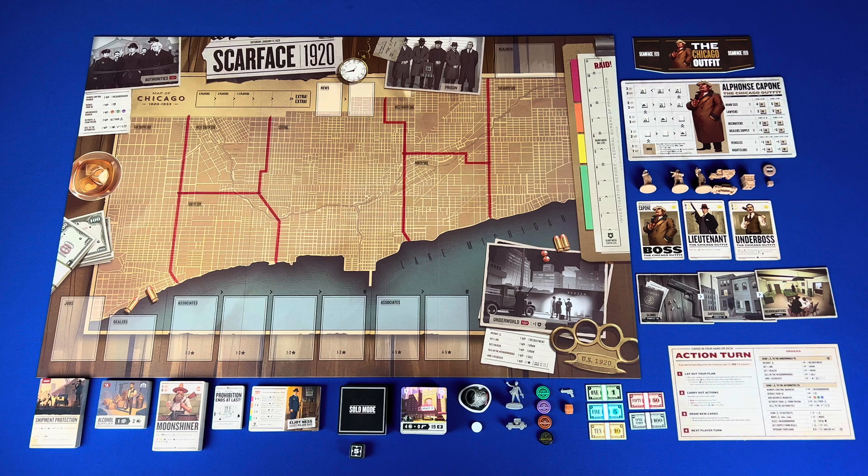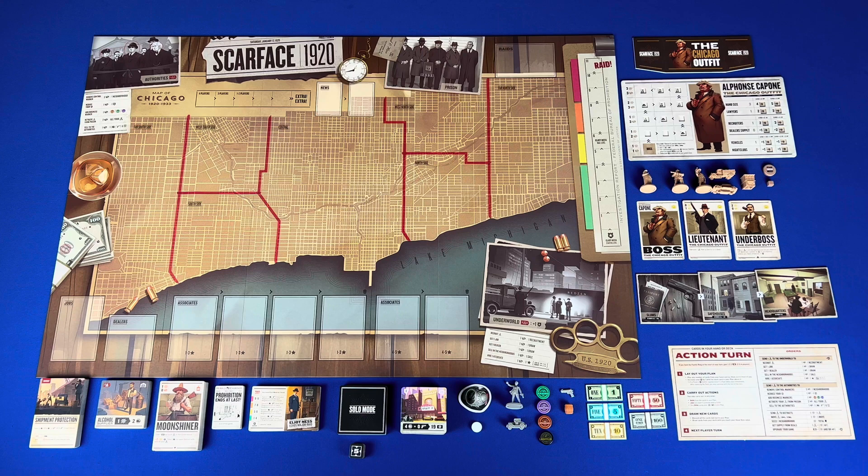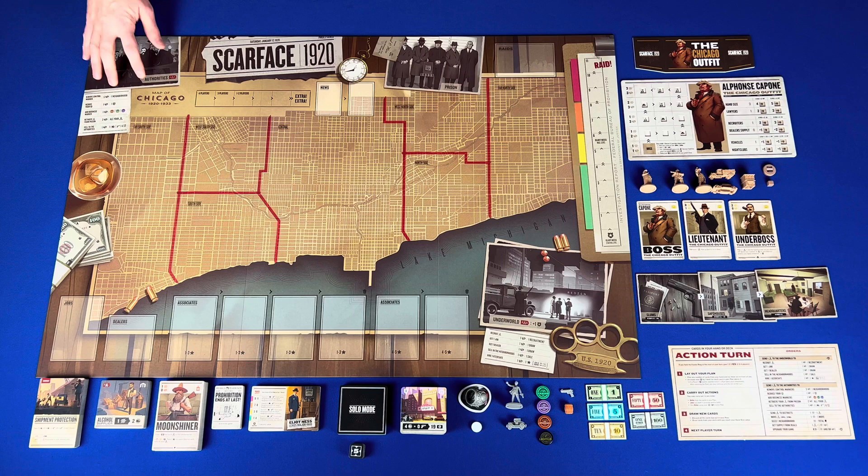Now let's take a look at the components. You have the main board. On the main board you have districts. Across the bottom you have jobs, dealers, associates, and the underworld with a key. At the top of the board you have authorities and a key, time track, news, prison, raids, and the crime rate track.